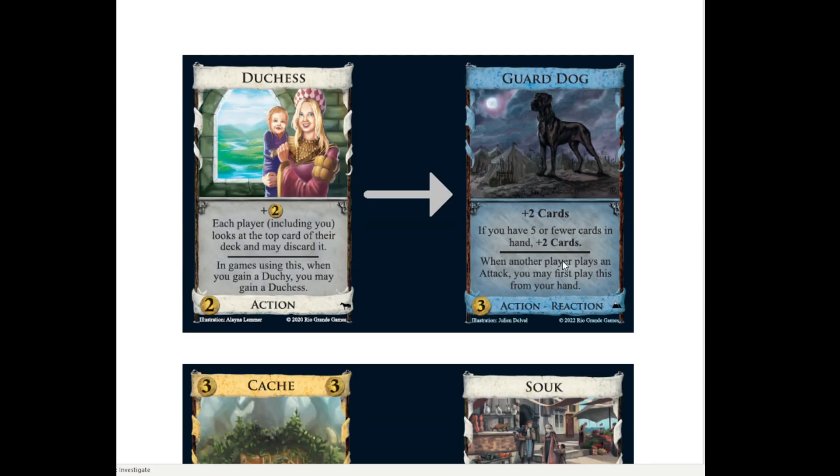We've got Guard Dog replacing Duchess. In what way it replaces Duchess - it's a card now and Duchess isn't. They don't seem linked to me at all. Anyway, Guard Dog is a 3-cost action reaction. It says plus 2 cards, and then if you have 5 or fewer cards in hand, plus 2 more cards. So you play this - it's kind of like Diplomat - you have 5 or fewer cards in hand after playing it, you draw 2 more cards. So I started with 4 cards in my hand, played the Guard Dog, drew 2 cards, and oh - I only have 5 cards in my hand, I draw 2 more cards. If you're getting that full value, that's pretty good.